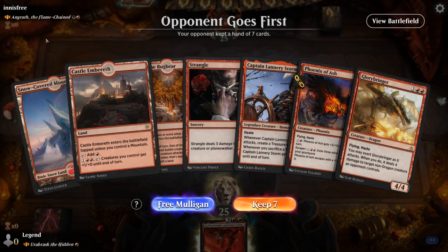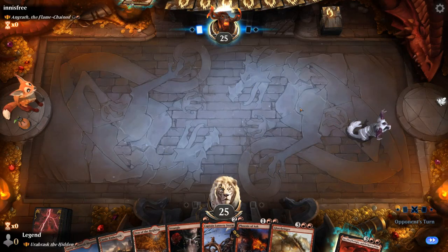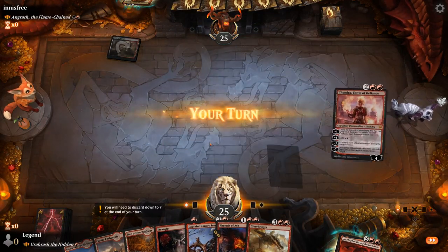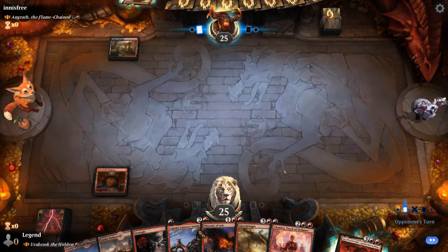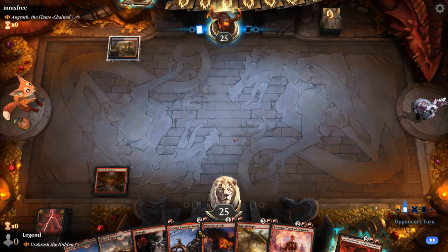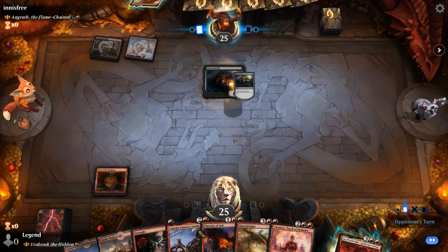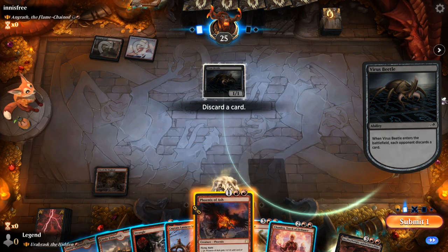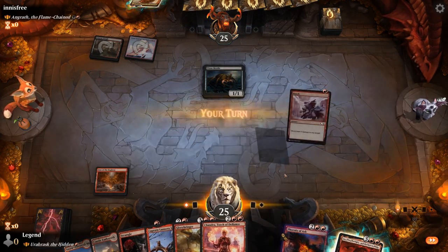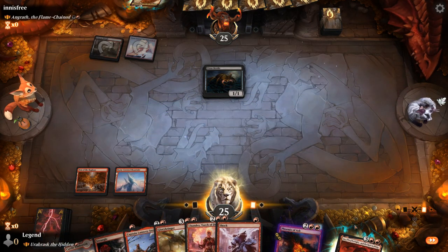We're on the draw facing Angrath — red-black discard sacrifice. We have a decent start. Turn three, hoping for Captain Lannery to start making treasure. Virus Beetle makes me discard. I think Phoenix can probably go — can always get it back later. And hang on to my removal in case we need to answer a key creature, which can also deal damage to Planeswalkers.